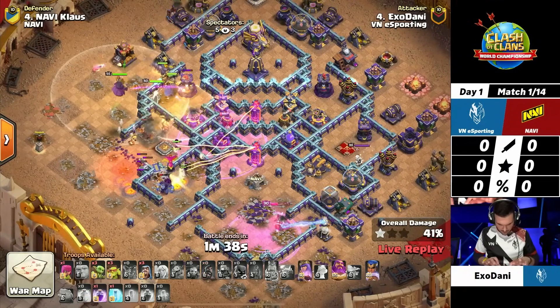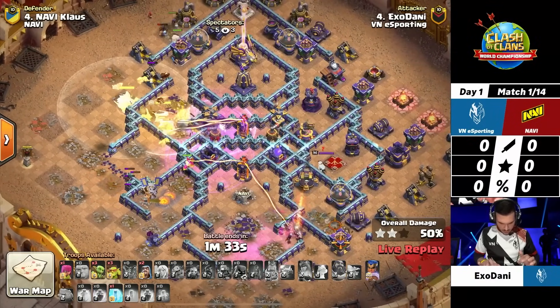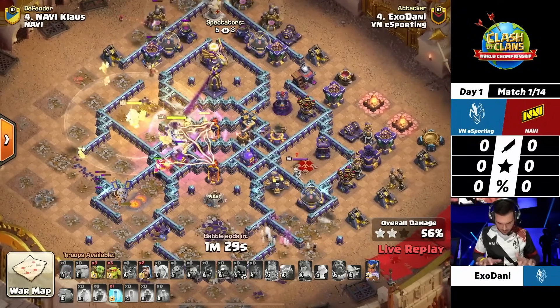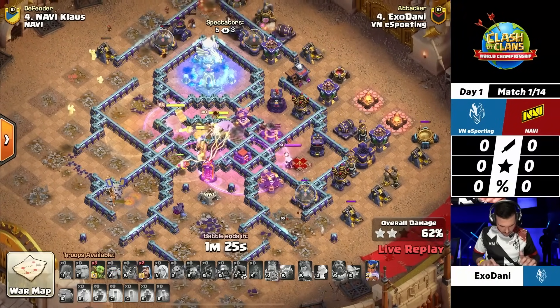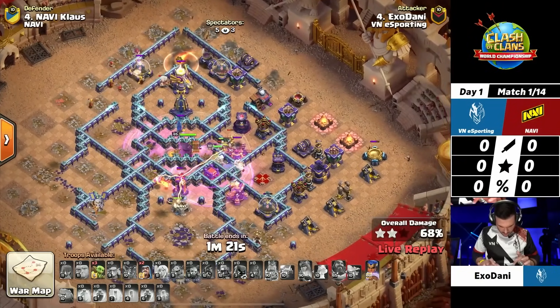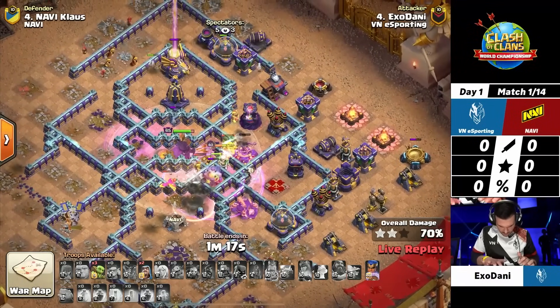He pops the warden ability to try to protect the super hogs. The queen ability now goes up. He finally uses that warden eternal tome as the Royal Champion is pushing in, but these defensive rage towers are doing so much damage — raging up the multi, the scatter, the expo — including the defensive queen, as he tries to continue the push. But the Eagle Artillery and the monolith are still up.